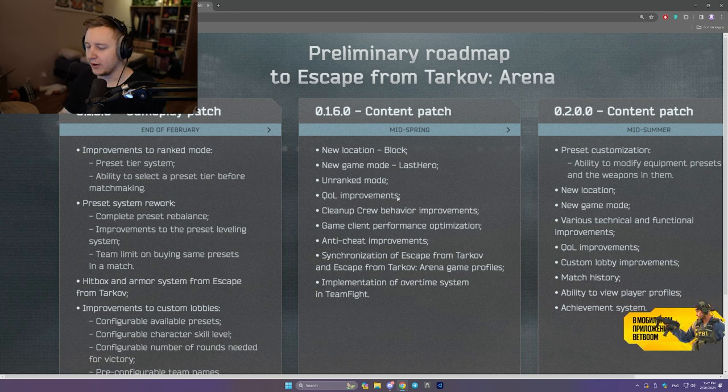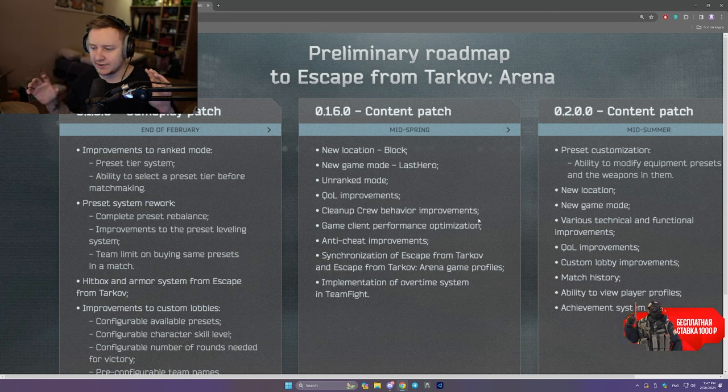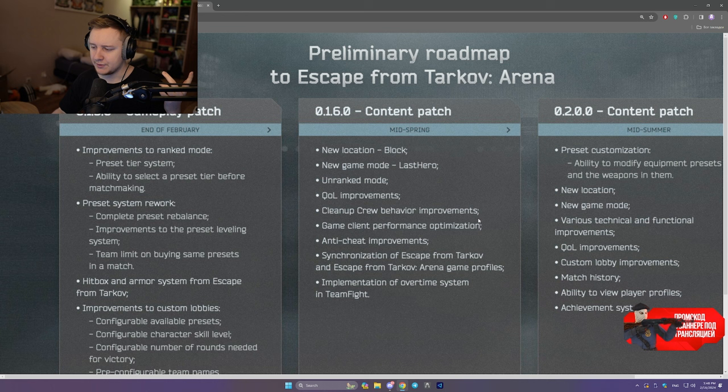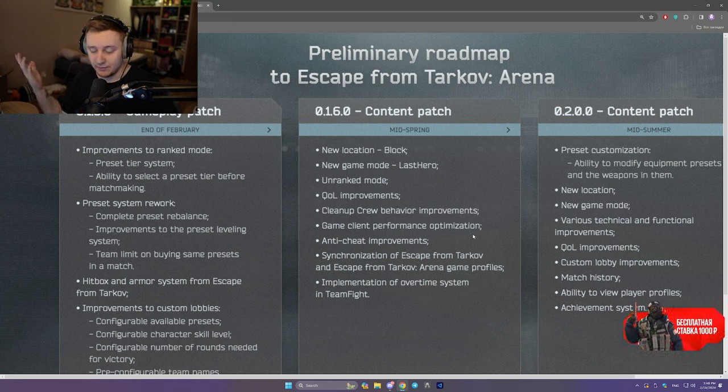Also in mid-spring: QOL improvements and cleanup crew behavior improvements. Whenever the cleanup crew spawns in right now, there's a big sink in Arena — the whole server stutters for about one to one-and-a-half seconds, it's super laggy, people lose frames, everybody teleports on the map. Hopefully BSG improves it, and they said they will — so this might be aimed at their spawn behavior. Plus game client performance optimization for better frames.